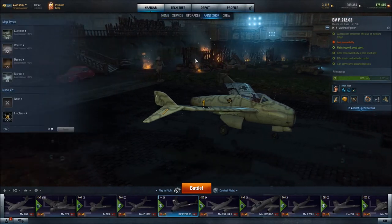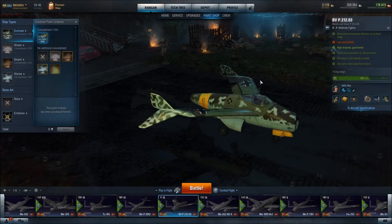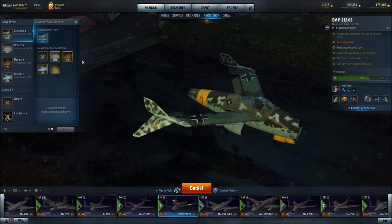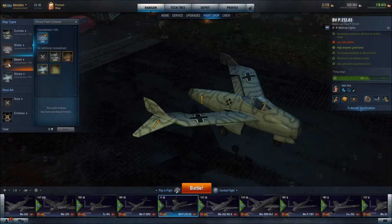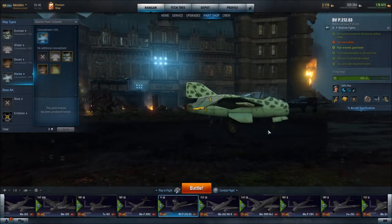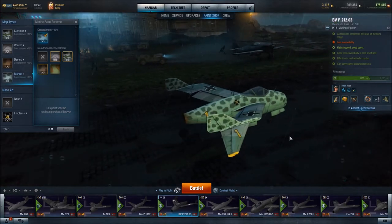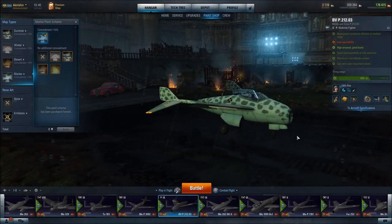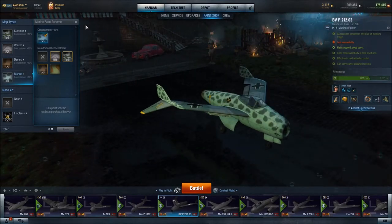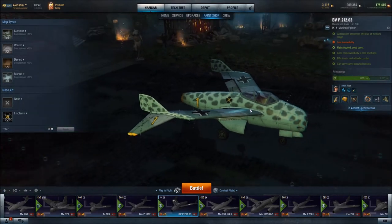Paint schemes. It's a little difficult to see because of the lighting during this event, but we have Summer, Winter, Desert — which is probably one of my favorites for this aircraft — and Marine, which I also really enjoy. I've always liked the German camouflage schemes with these small patterns of camo. I wish some of the other aircraft, like the American aircraft, used that kind of camo system. And as always, I go with my Lucky 13 on these German aircraft.